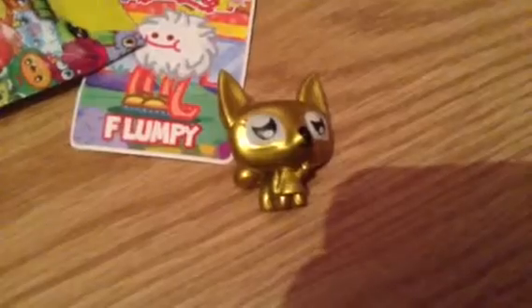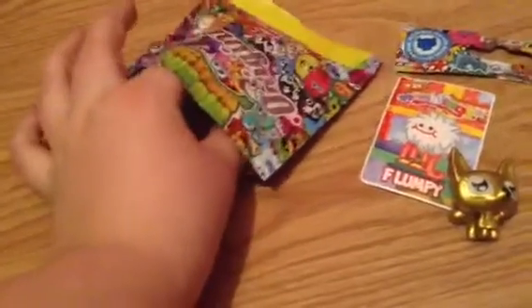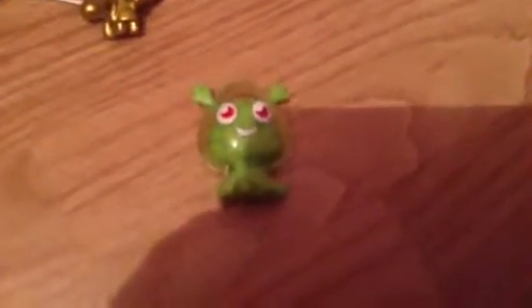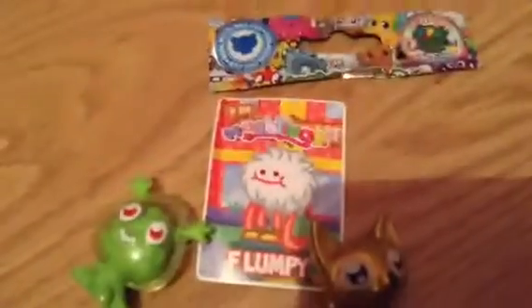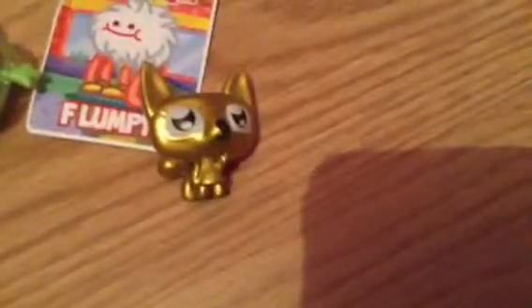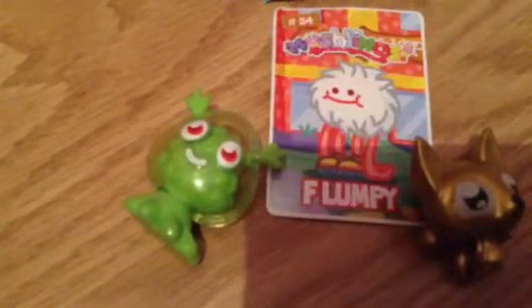Oh my god, I've got a gold one, a really cool Flumpy, and an ultra rare which is — no way — it's Wobbleson! Look, it's a Wobbleson. If he's gold now I'm going to freak out, guys. It's just all the Moshi Wobbleson shaking to death. Wow, that is like the best pack ever, guys — a real cool common, a gold, and an ultra rare!